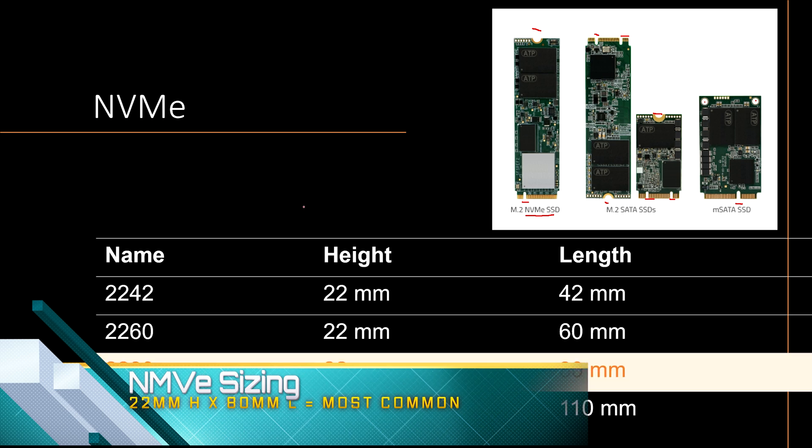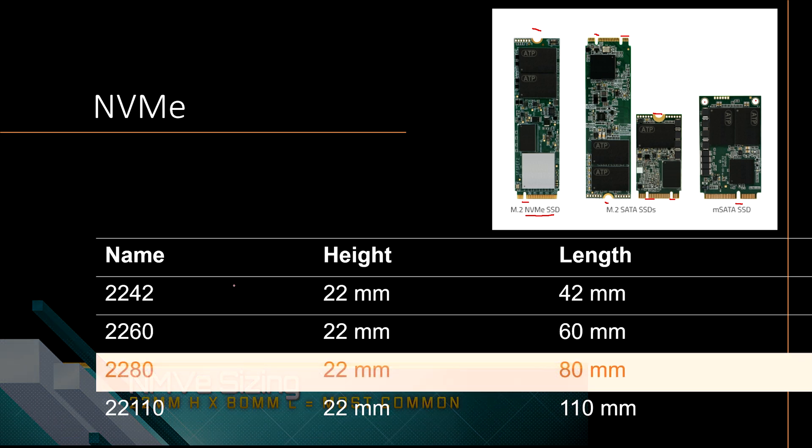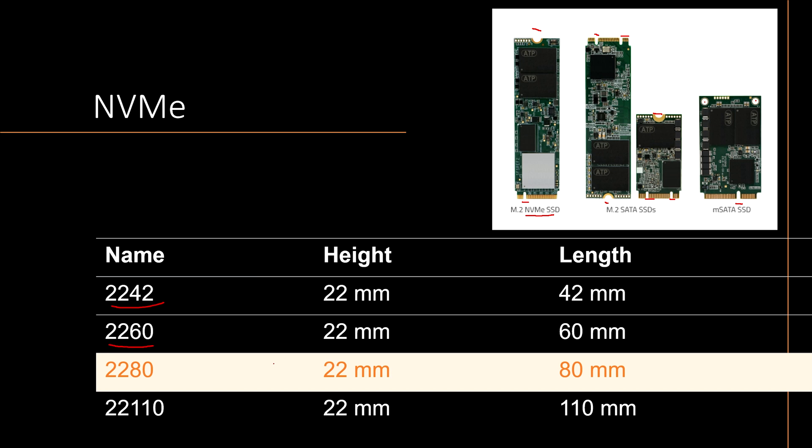Sizing also frequently trips people up. The naming convention works like this: the first number corresponds to the height and the second set of numbers corresponds to the length. The 2280 is the more modern standard and what most people use for their NVMes, so chances are that's what you'll end up getting. But you could end up with the 110mm, which you have to make sure will fit in your motherboard.